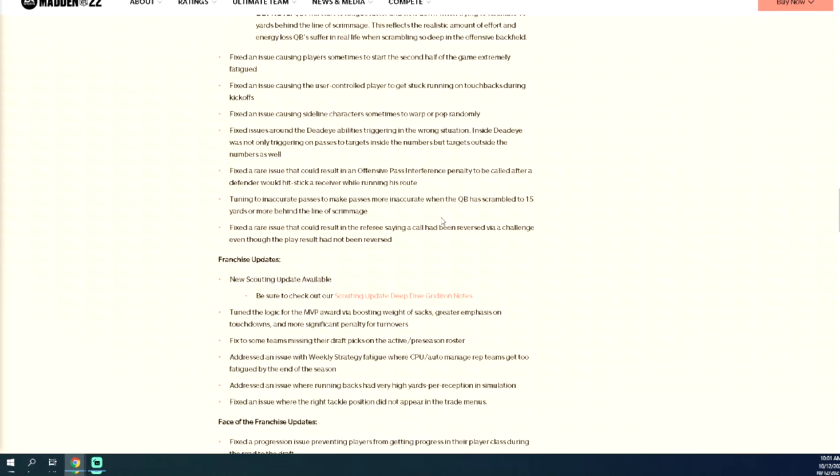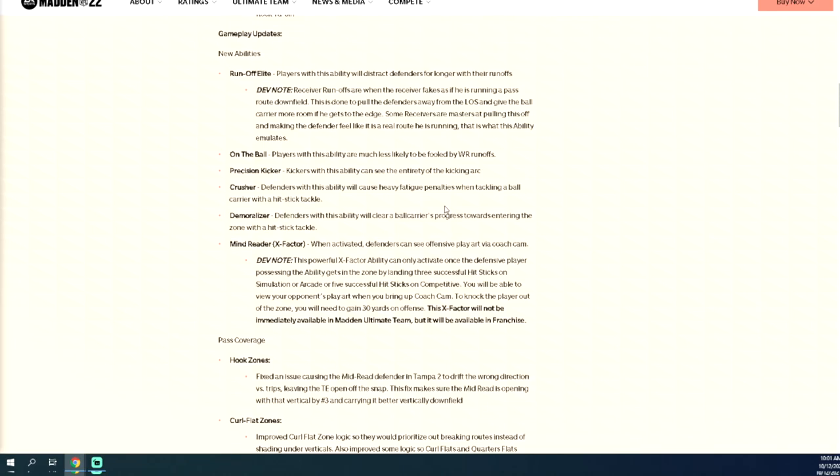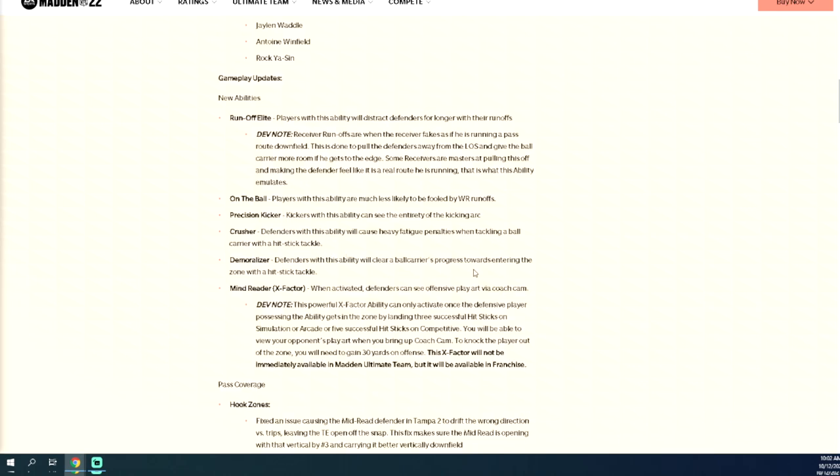New abilities: Mind Reader — this is a powerful X-factor ability that can only activate once the defensive player gets in the zone by landing three successful hit sticks on simulation, five on competitive. You'll be able to view your opponent's play art when you bring up coach cam. To knock the player out of the zone you need to gain 30 yards on offense. Not available in MUT. Not a good ability. There's also a kicking ability to see the entirety of the kicking art — I don't think anyone will use that.